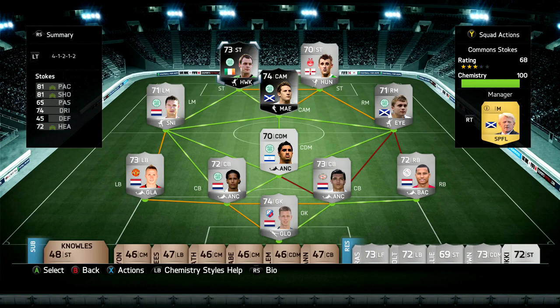Inform Commons isn't as good as last year either, but it does have slightly better finesse shots, though not as good long shots. Inform Stokes was kind of disappointing — I haven't noticed too much of an upgrade based on the normal card. And then I've linked this to a few Dutch players because I didn't particularly like the SPL defence.